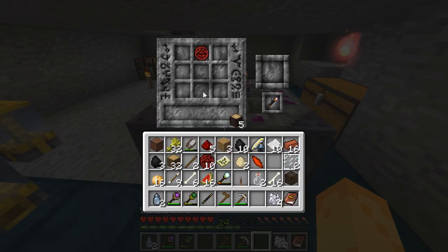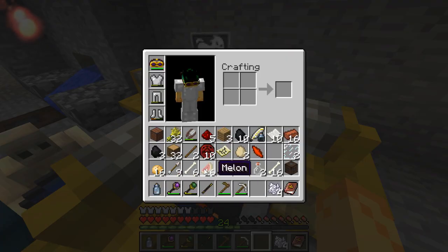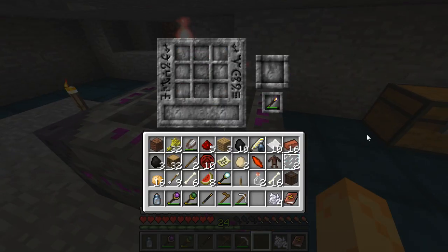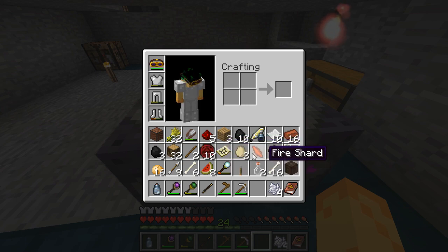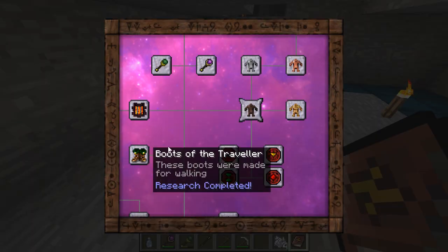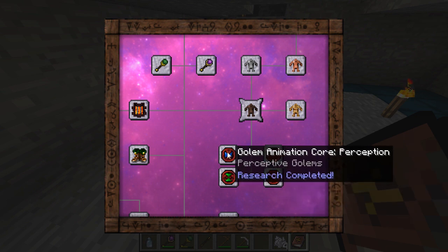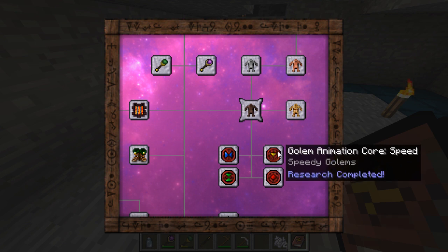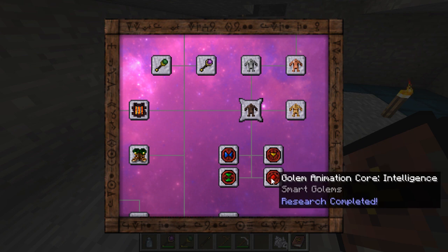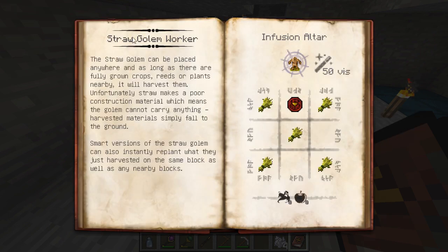So we're going to need another one of these guys — same deal, same spiel. And now for this next one, I want to upgrade this core so that the golem will have enhanced intelligence, which will let it do more things. There are four types of upgrades you can make: perception, speed, strength, and intelligence. Perception lets them see further and do things further away. Speed — well, you can guess. Strength lets them carry more items. And intelligence, in general, lets them do more things.